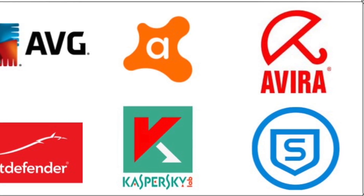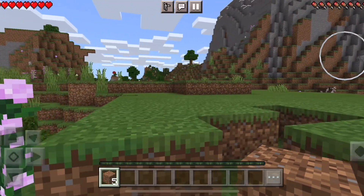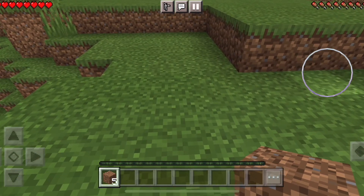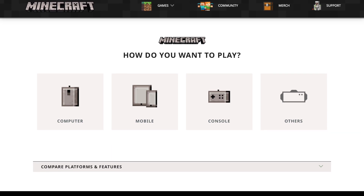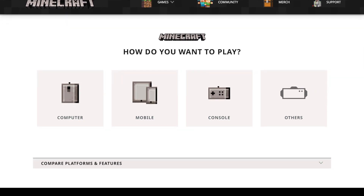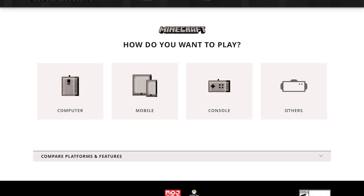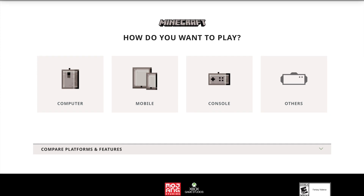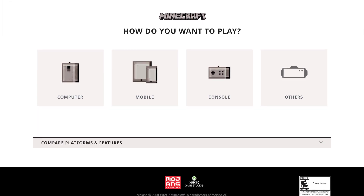If that still doesn't fix it, check if there is an update available for your Minecraft app. Whether you're on mobile or any other device, I've seen this issue fixed many times simply by updating the app. Go into your app store or the Windows PC store, find out if there's an update available, and go ahead and update your Minecraft app.